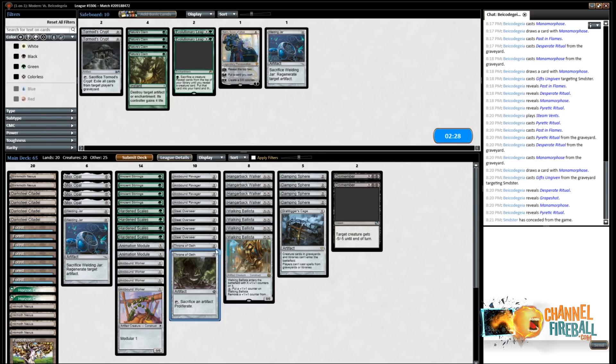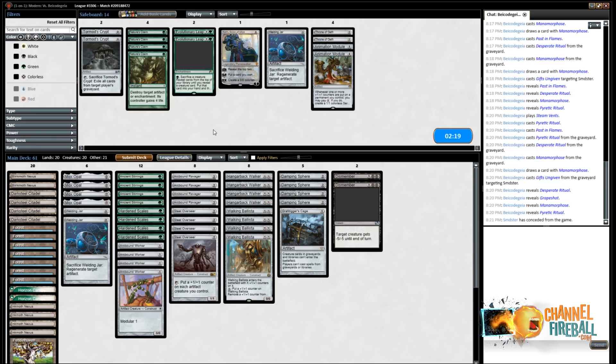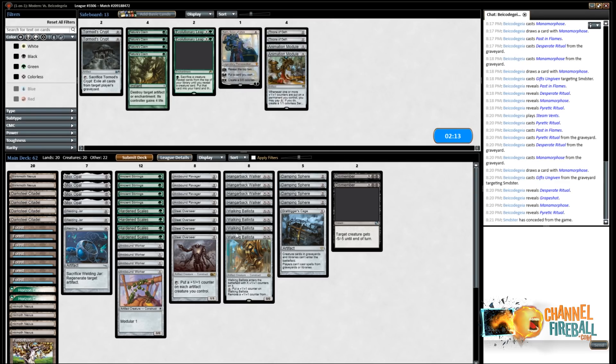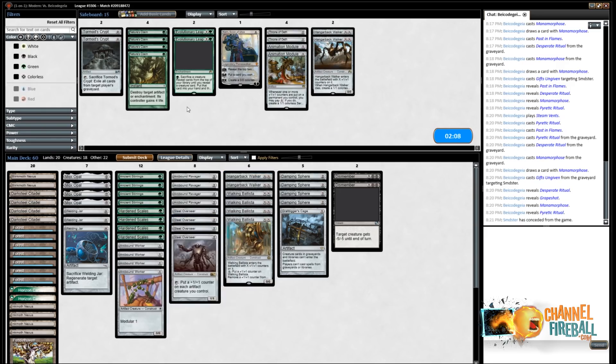I like cutting Throne of Geth and cutting down on Animation Module. We've got one Welding Jar, although I think Welding Jar might just be good because you have Damping Sphere. I also like cutting some of the twos — I think Hangarback is the worst one, although Overseer's not amazing either. Let's give this a try.